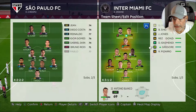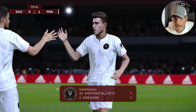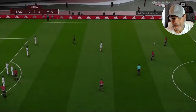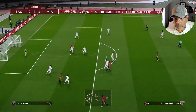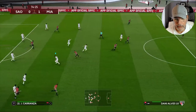I'm trying to get some fresh legs — I'm taking Antonio Blanco out and bringing Gregory in, who is Brazilian, so he'll have some support here. I don't want to pick up a second yellow card either.